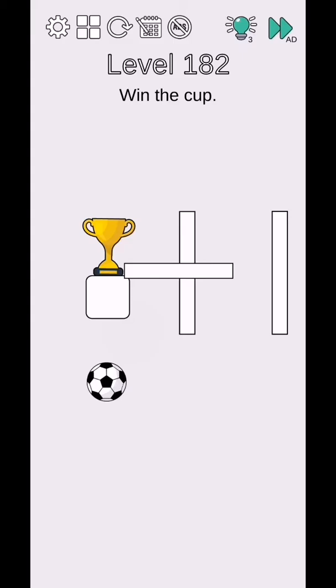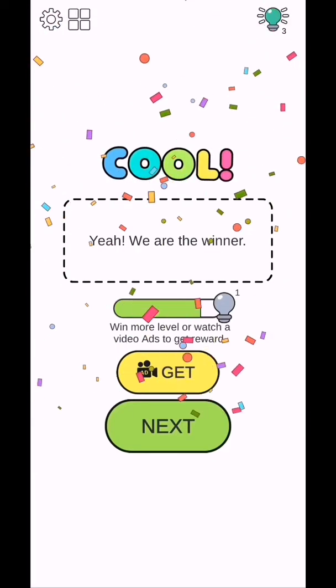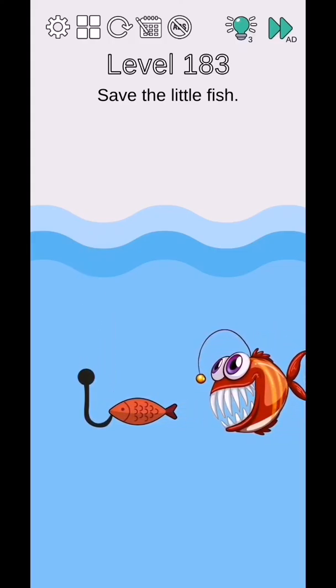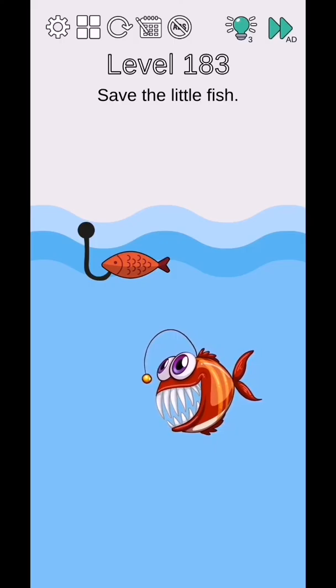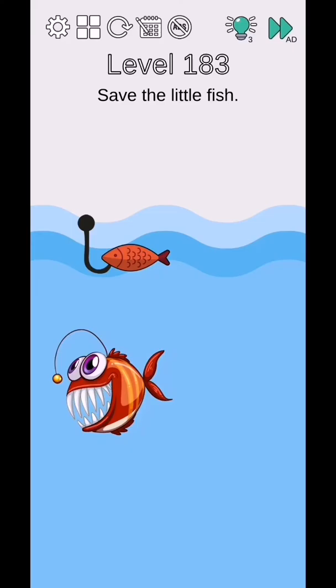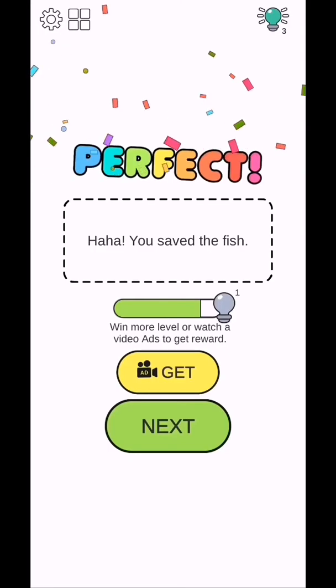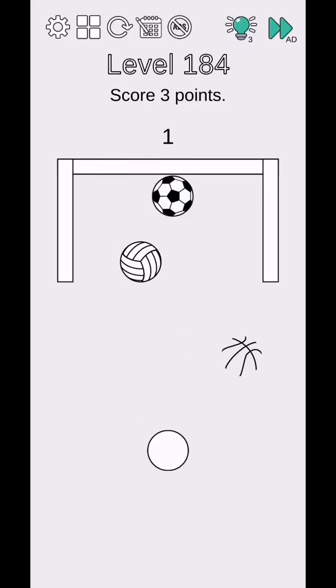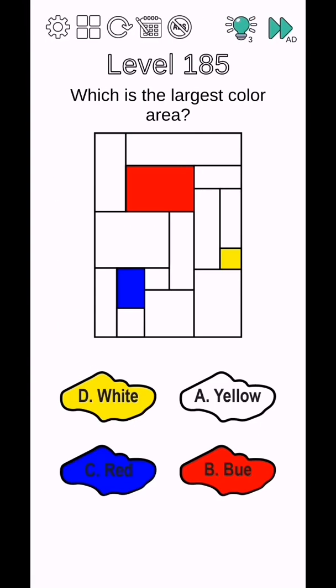Level 183 - save the little fish. Move it down and swipe up, and the fish is saved. Level complete. Level 184 - score three points, so make a basketball shot and goal. Level 185 - which color has the largest area? The answer is white. Level complete.